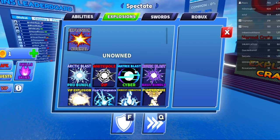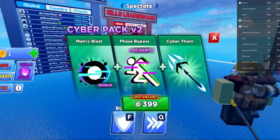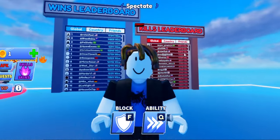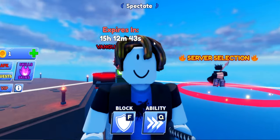So to get the Phase Bypass, all you want to do is go to Abilities or even Explosions and click on it. You want to click on Phase Bypass and obtain it in Cyber Path. As you can see right here, you get the Matrix Blast, the Phase Bypass, and the Cyber Thorn for 400 Robux. There is no way to get around the paying system — the only other way is to win the giveaway.